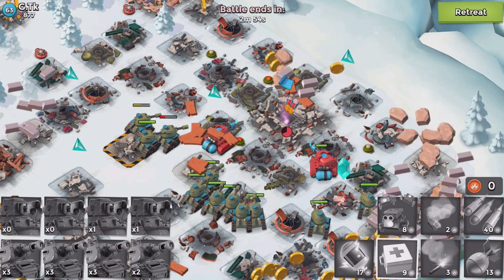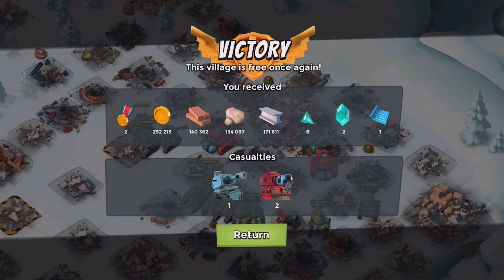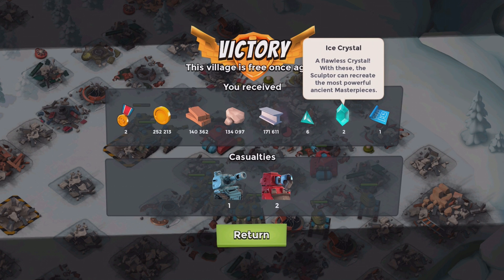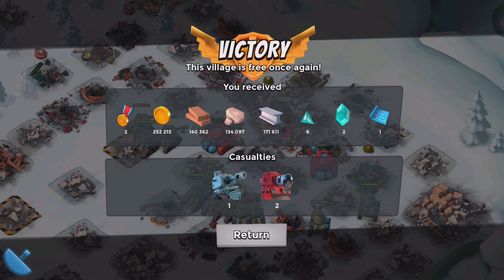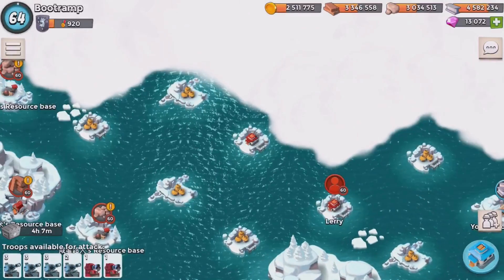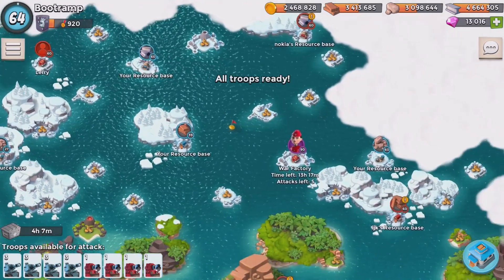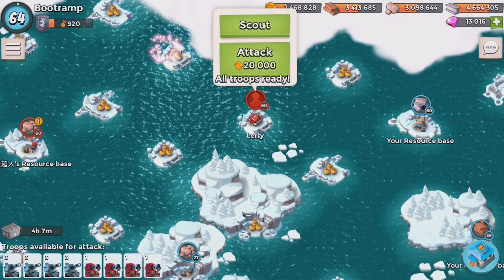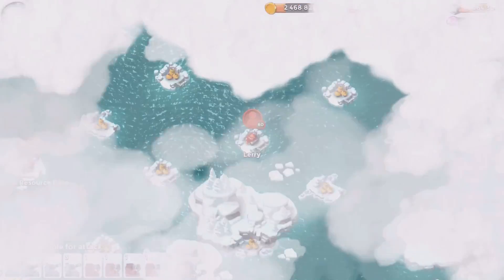We got a crystal — yes! Two ice crystals right there, awesome! We are killing it. That's a good deal, absolutely a good deal getting those crystals. We're getting closer and closer to the amount of resources needed to upgrade the gunboat.